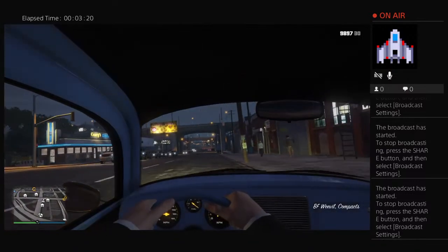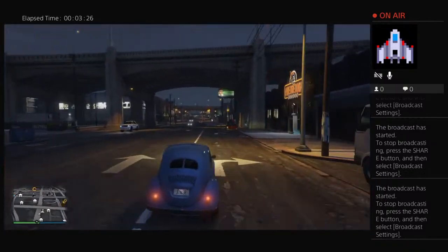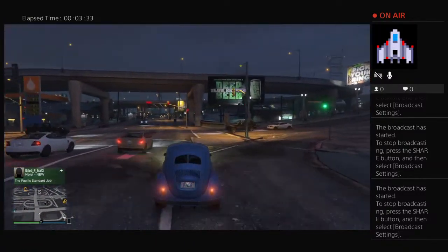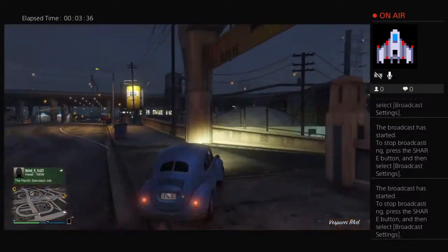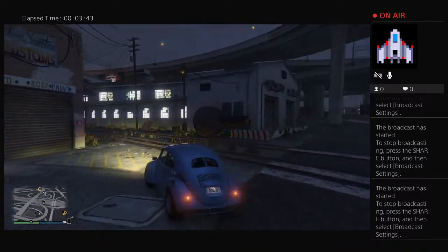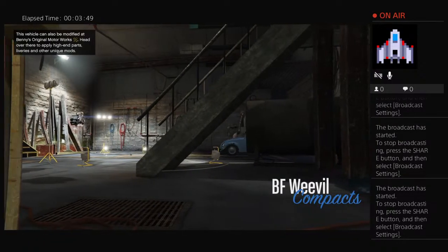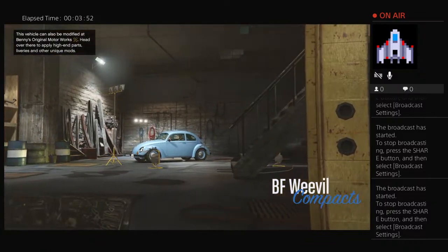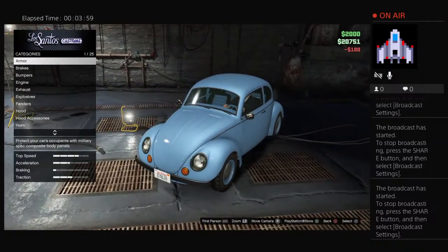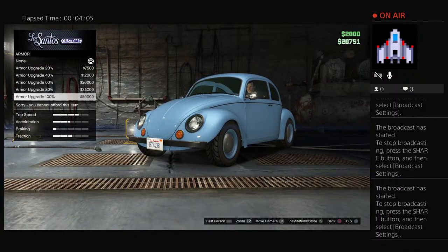Take it down here to Los Santos Customs for customization purposes. You can see where that little message just popped up on the lower left-hand side of my screen — that's where it pops up to indicate your vehicle has been delivered. Let's pull in here and get started with the build. It's just telling me that the vehicle can be modified at Benny's, but this isn't a Benny's build. First thing you want to do when you pull in here is go armor all the way up to 100% armor.